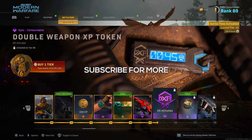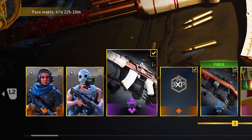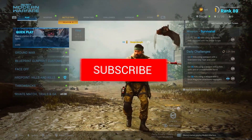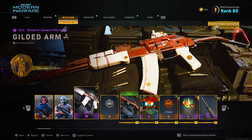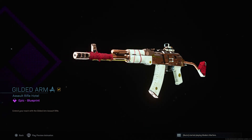Hello everyone and welcome back to a brand new video. I'm going to be checking out the Gilded Arm Blueprint for the AK-47 Assault Rifle here in Modern Warfare. Welcome back to a brand new video here on the channel. In the Season 6 Battle Pass, right at Tier 1, you are going to be getting the epic Gilded Arm Blueprint for the AK-47, which in my opinion looks really cool.